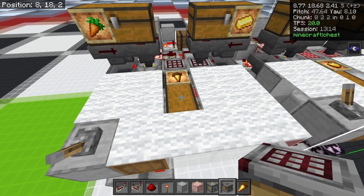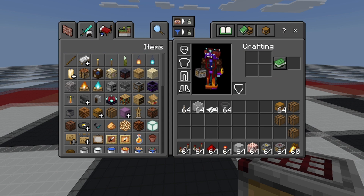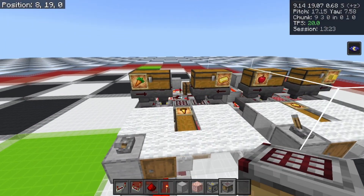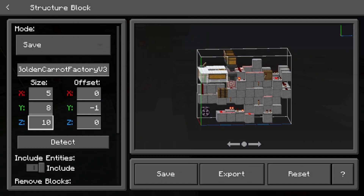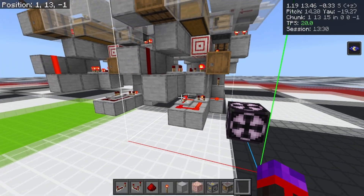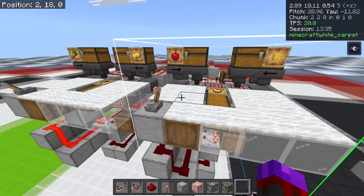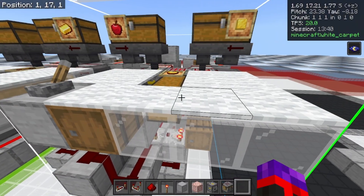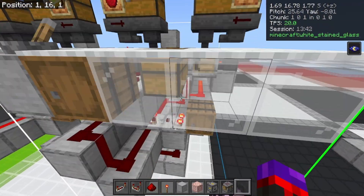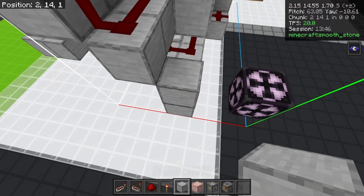We can completely disable the machine so it doesn't do that automatically. The machine is 5 by 8 by 10, with six blocks between the lowest portion of the machine and the floor. There are six blocks between this floor and the bottom, so if you want to make sure of that, you'll see there are also two blocks starting from that portion.